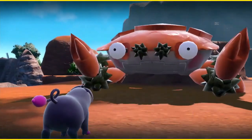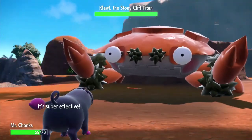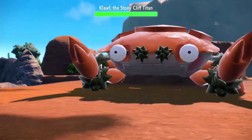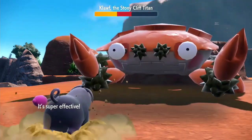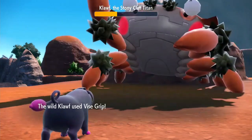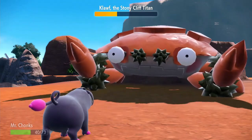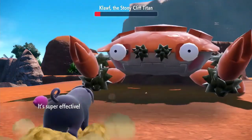All right, let's go Mr. Chonks — let's use dig. Oh, it has rock smash, crap! Oh, it got the defense fall. I hope this does a ton of damage. I think I should have taught it trailblaze. Oh, that damage is good though. Anger shell, vice grip — okay, that could have been really bad if it went for rock smash again. Take it out, boom!